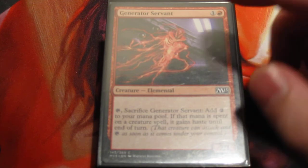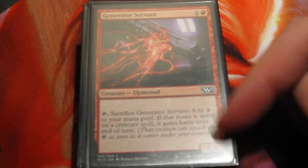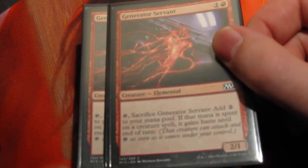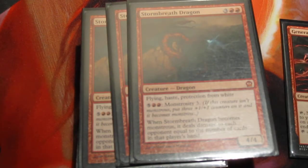Why I chose to make this is because there are two really good, powerful combinations. I really liked the Generator Servant — the two-mana 2/1 that I can tap and sacrifice to get two mana. And if it's for a creature spell, that creature has haste. What that means is I can cast him on turn two and a dragon on turn three.